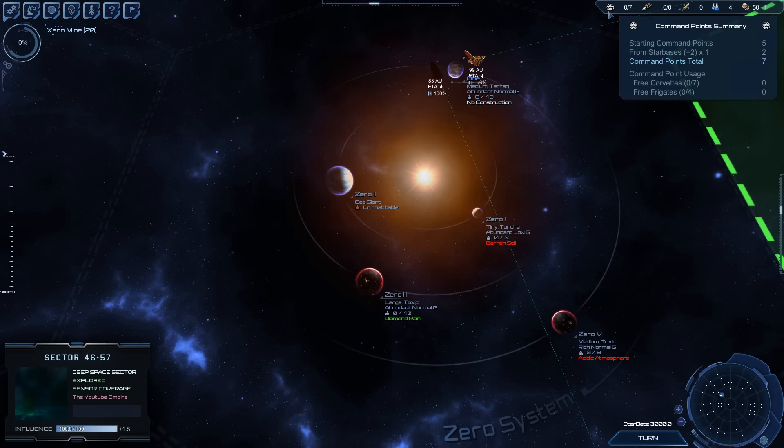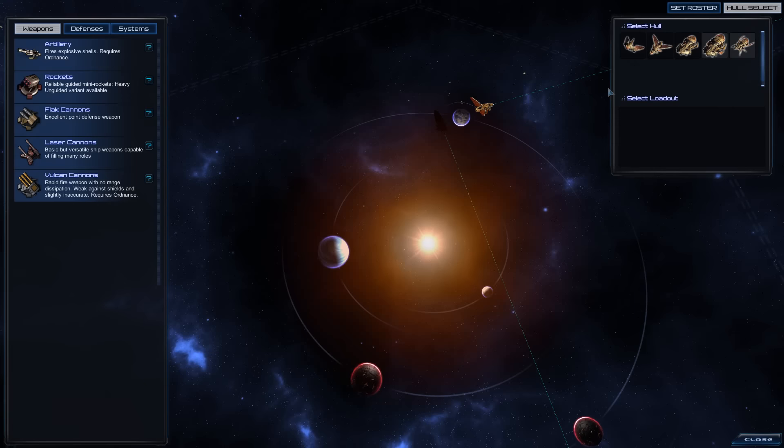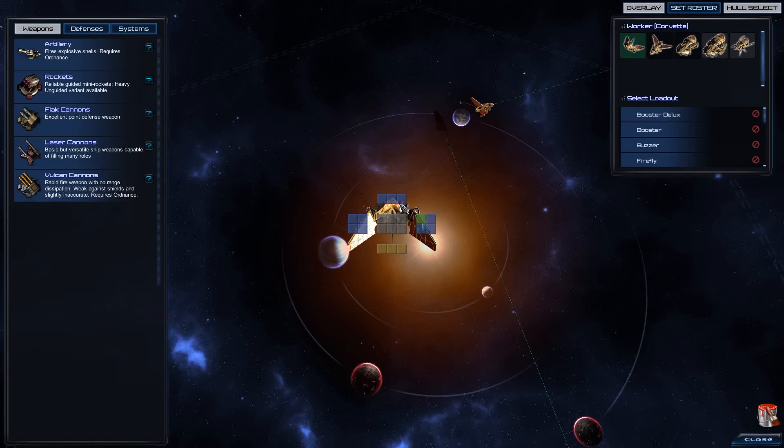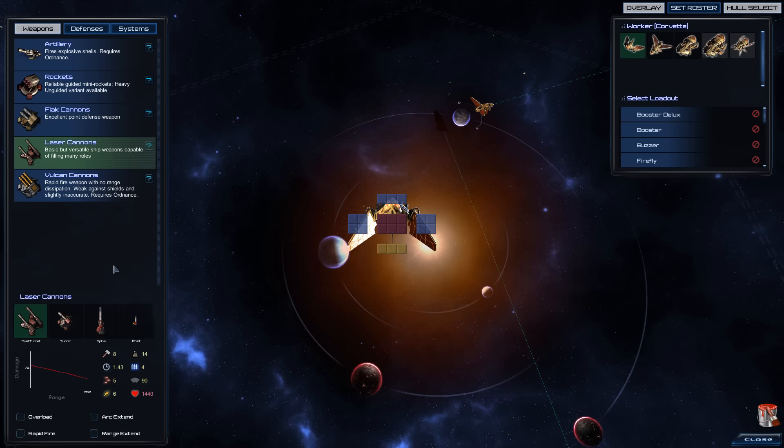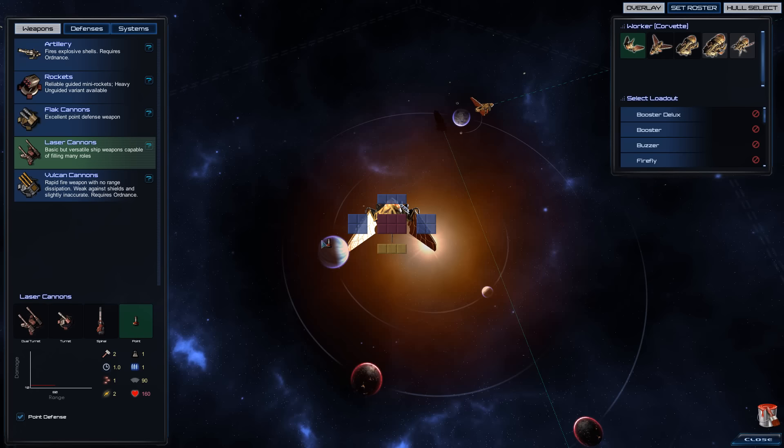Ships — the number of ships you have is determined by the number of command points. The more star bases and colonies you have, the more command points you have. Ships cost a different amount of command points; the bigger the ship, the more command points it costs. But you can get as many corvettes for free as you have command points in total, so it's very good to have good corvettes. That's where the Obteris come into play. A normal corvette has only very small room in it — you cannot build big weapons into it.